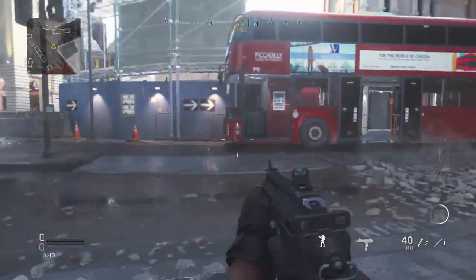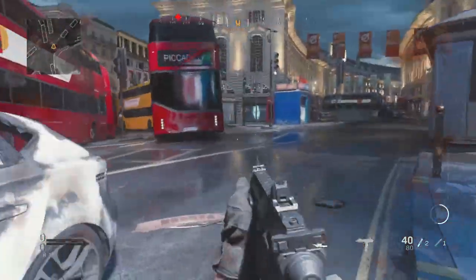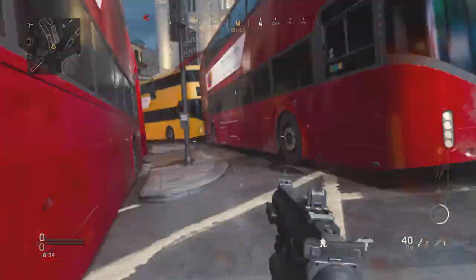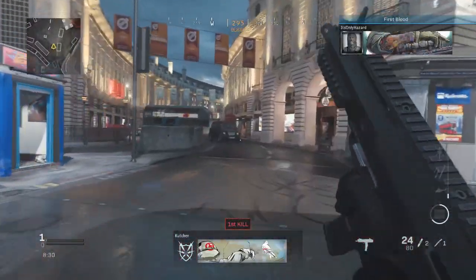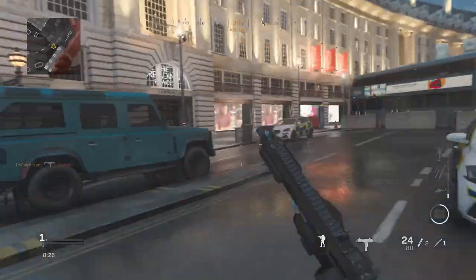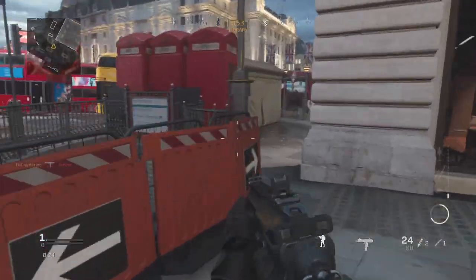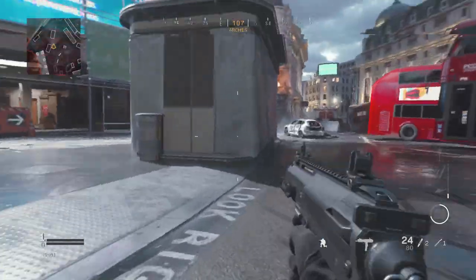When you hit B, B, A — hold B and then click A again while clicking your sprint stick forward, and that will allow you to jump up really quick. The last thing is, after you do the B, B, A regular method, just make sure to add a jump onto it. It actually gives you that extra step and it helps a lot.